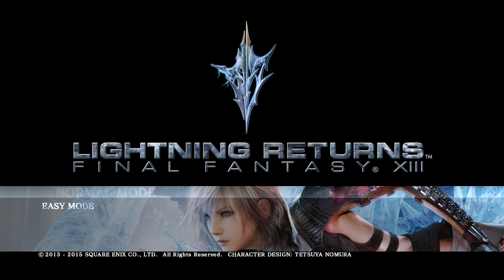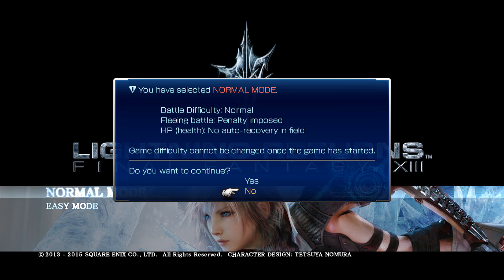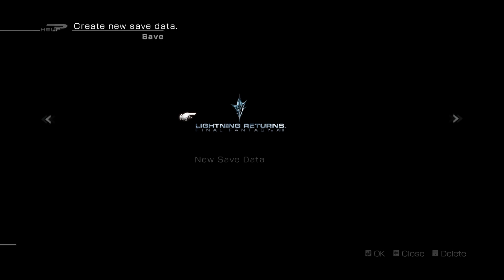We're going to go normal. You have selected normal difficulty. Battle difficulty normal, fleeing battles - penalty imposed. Boo. HP, no auto recovery on the field. But I want auto recovery. We're not going to get it, though.